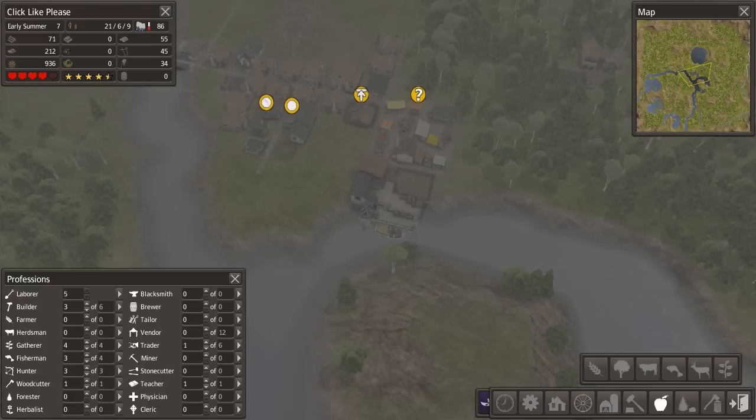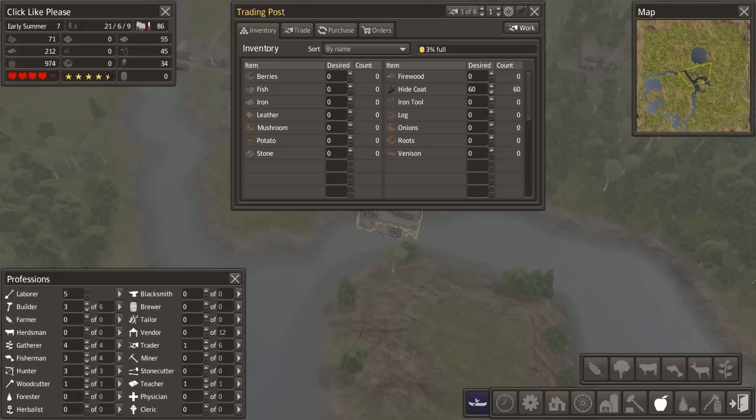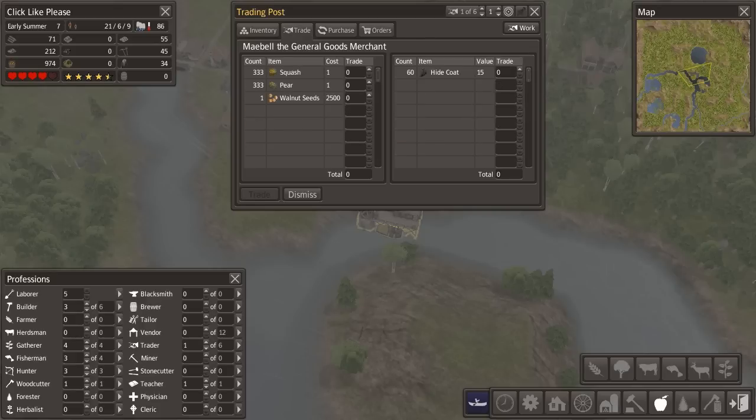It is early summer of year seven, and our first trader has arrived. Let's see what he's got - he's got berries, fish, iron, and leather. He's also got walnut seeds, squash, and pears.